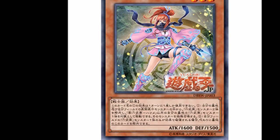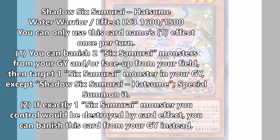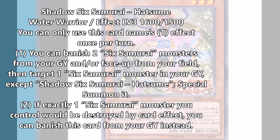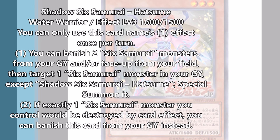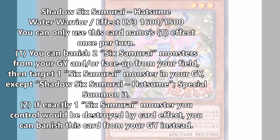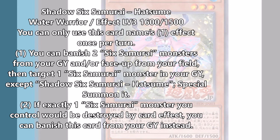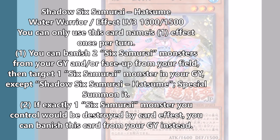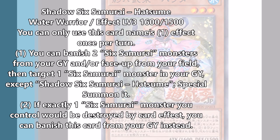Next we have Shadow Six Samurai Hatsume — she's a Water Warrior, level 3, 1600 attack, 1500 defense. Her effect is once per turn: you can banish 2 Six Samurai monsters from your graveyard and/or face-up on your field, then target 1 Six Samurai monster from your graveyard except Shadow Six Samurai Hatsume and special summon it. It's not a quick effect, but you do get to summon a Six Samurai from the grave. Before we had to rely on Double-Edge Sword Technique, but she can just bring back a Six Samurai for a pretty low cost.